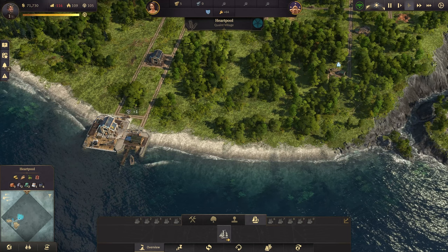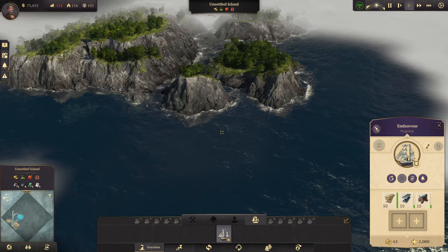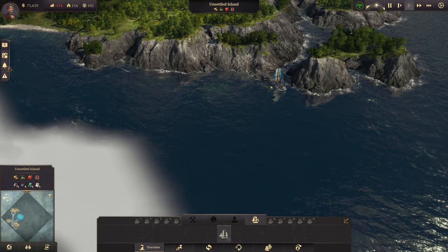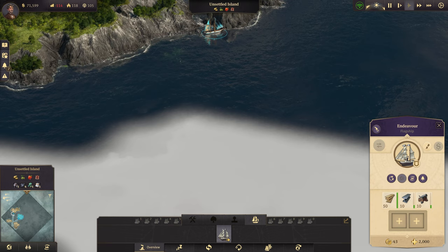We've got another island here with red pepper — again, that's the only extra fertility we don't already have. We have iron on the main island, so that should be fine. This one looks like a smaller island back in the corner, so we'll wait on that. Instead I'm going to send the ship over to check an island right over here. While the ship heads that way, let's go back to our main island and check on things.